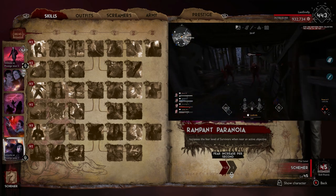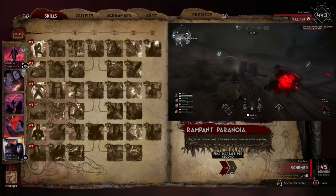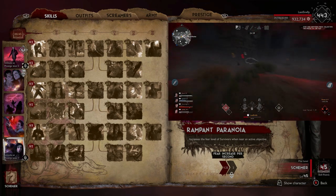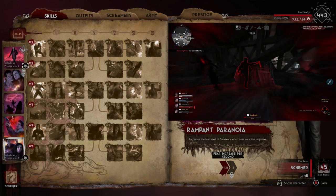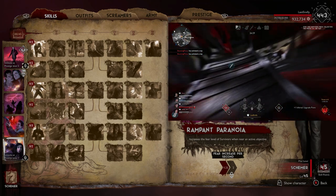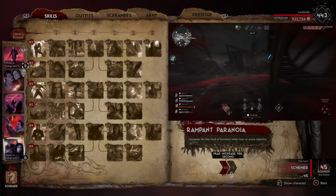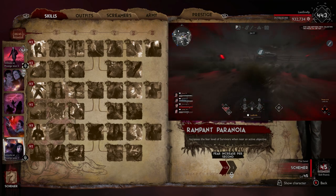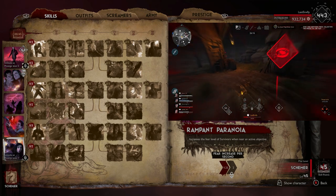And then Rambit Paranoia increases the fear level of survivors when they're in an active objective. I think this is really good because it kind of stops the split cap type of playstyles — if two people are on one objective or one person started an objective by themselves, their fear level is going to be high. By the time you get over there, you can pull that one person off that objective easily by possessing them, or you can choose to go after the three. It's something to combat the split cap on objectives, which I think is really nice.